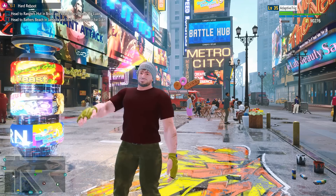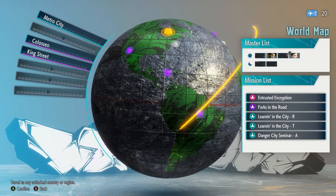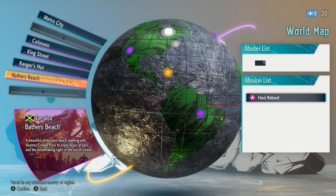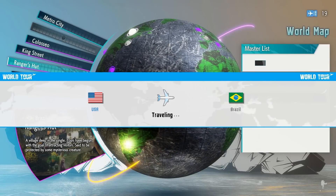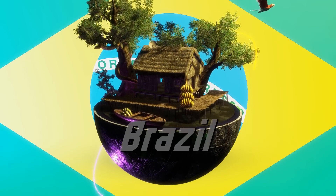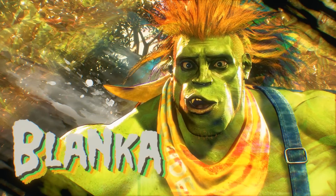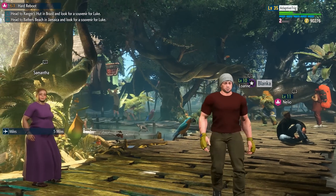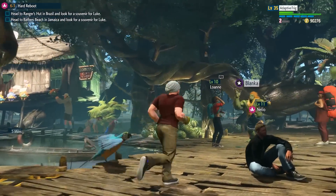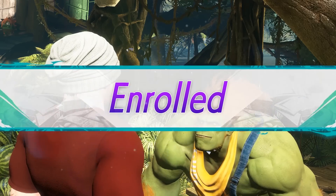Once you get to Chapter 6-1, Luke will open up two new travel destinations for you to go to: Ranger's Hut in Brazil and Bathers Beach in Jamaica, so that you can collect a souvenir for him from both. Simply pull up your world map once you've reached 6-1 and both of these locations will unlock. Head over to Ranger's Hut and you'll run into Blanka during a sequence of cutscenes. He'll give you the Blanka Chan suit and teach you his moves so that you can help him out with social media marketing. You don't even have to fight him — simply walk up to him again after the initial cutscenes play out and you'll learn his style.